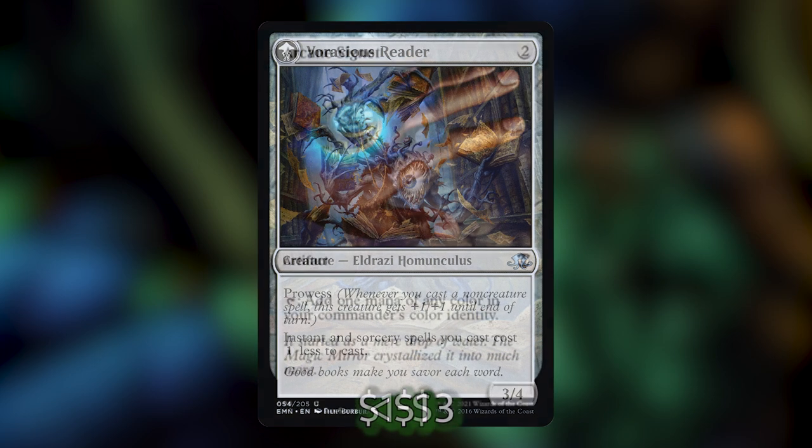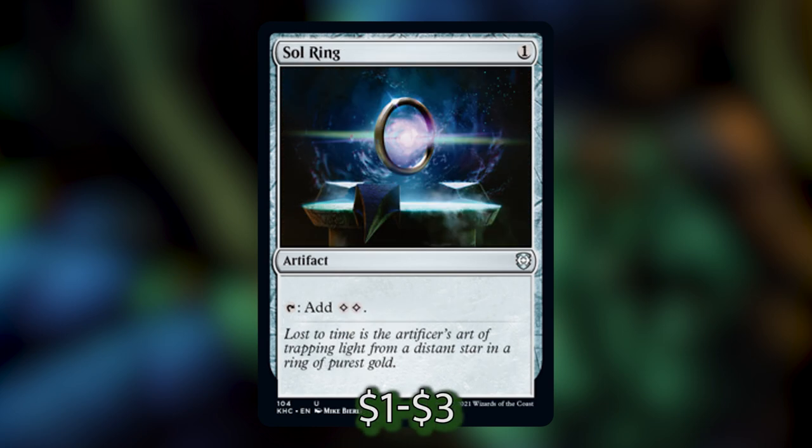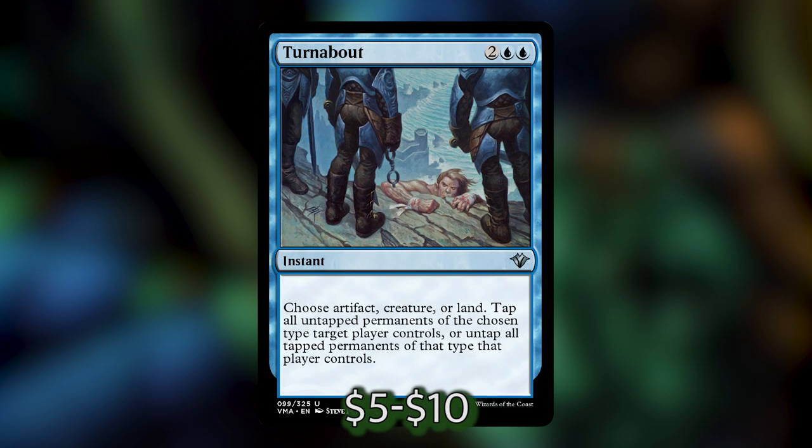We're also playing a bunch of mana rocks: Arcane Signet, Charcoal Diamond, Dimir Signet, Everflowing Chalice, Fellwar Stone, Sky Diamond, Sol Ring, and Star Compass. We need a lot of mana rocks to ensure that when we get Isochron Scepter and Dramatic Reversal, we can combo off and win right there without spending tutors on mana rocks. We're also playing some rituals alongside Bubbling Muck and High Tide — specifically Cabal Ritual and Dark Ritual. We've also got Turnabout, a four-mana instant that taps or untaps all artifacts, creatures, or lands a target player controls. It's a great spell to copy with Primal Wellspring or to hit off the top of the library with Bolas's Citadel, and can give us a lot of mana in one turn.